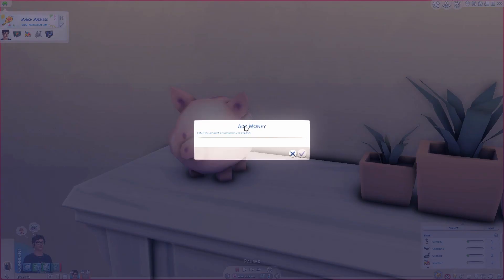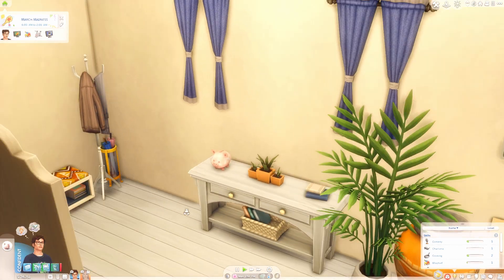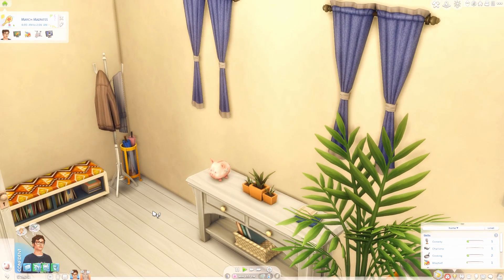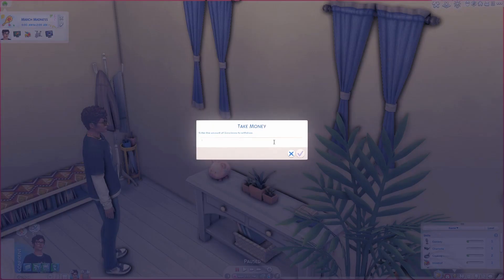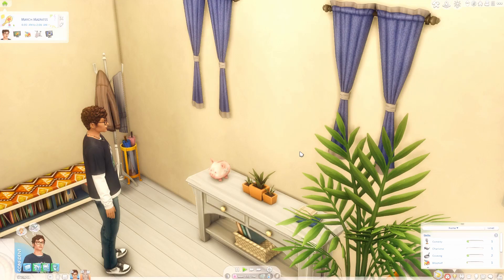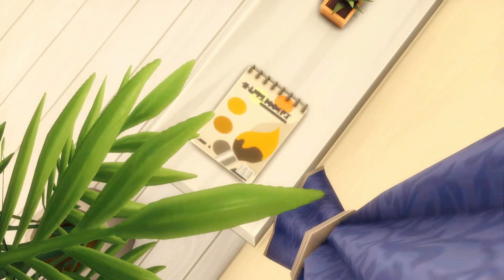This is probably one of my favorite small mods — it's a piggy bank that you can add money to. I like to use this for my teen sims and young adult sims. I add a couple thousand dollars once in a while when my sim gets paid. It's a cute little necessity to have in your game, watch the savings stack up. You can also take money out, like 10 simoleons at a time.